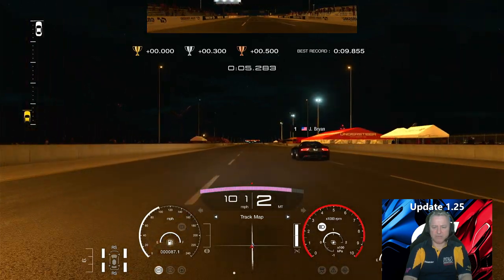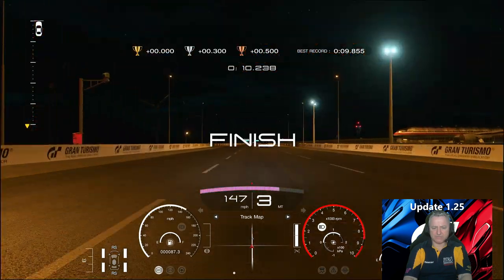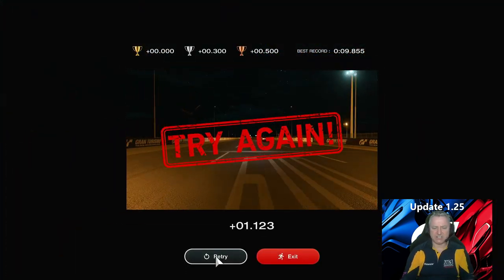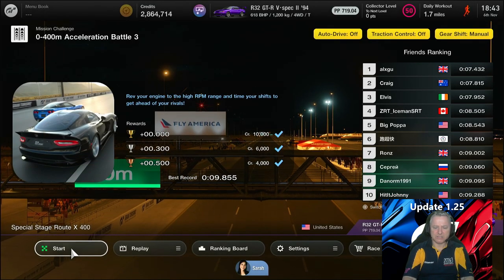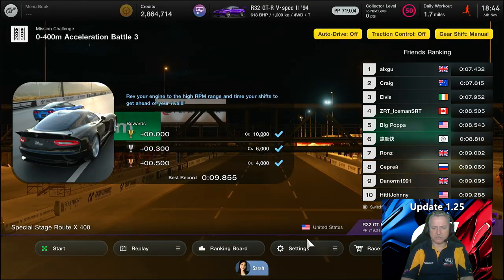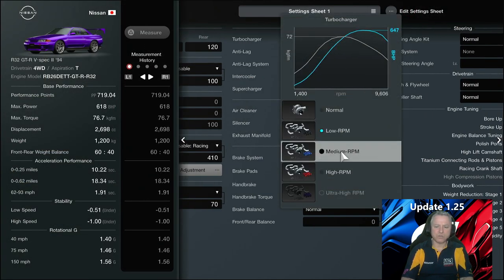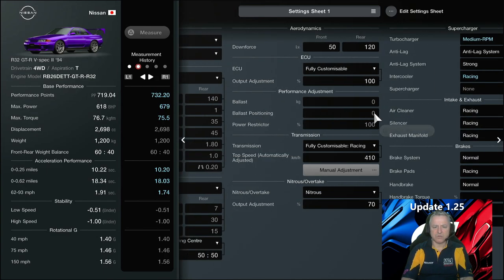Still got turbo lag into second, and we don't have as much grunt down the track — that's actually slower, but we got a better launch. Back into settings. That accidentally changed the car, which wasn't what we wanted. This will give you a hint at how we assess what the best approach is. We saw ultra high turbo listed — we're going to keep the anti-lag system on and put this back to racing on a medium setting.